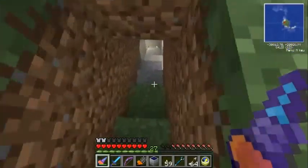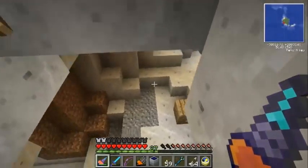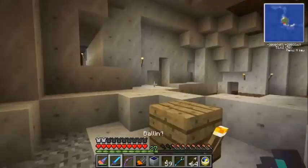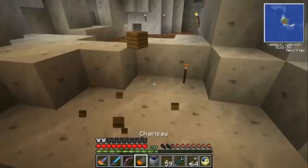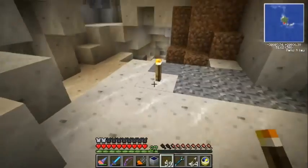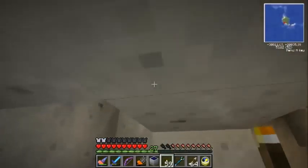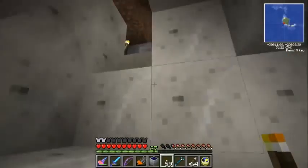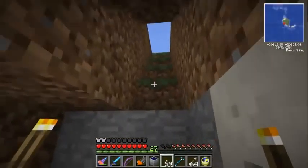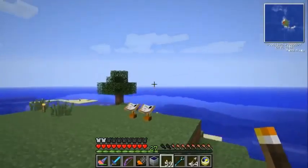Still got this entrance to the old cave here - let's take a quick detour. Not much down here, just a bit of wood. Not running out of wood, I just took that to be tidy. Let's get out of here and back up to the treehouse to get started with making our electric wrench.